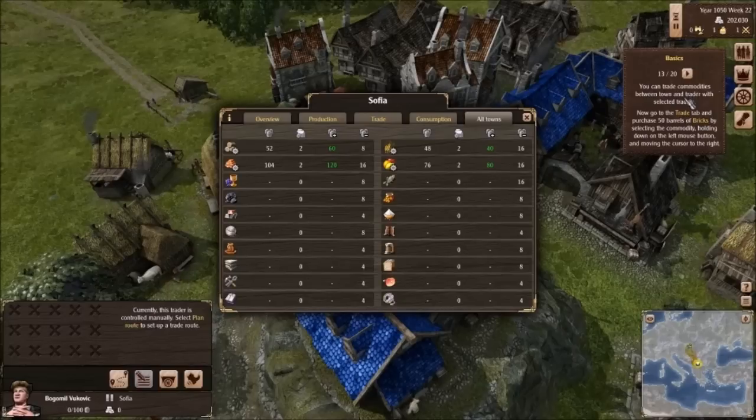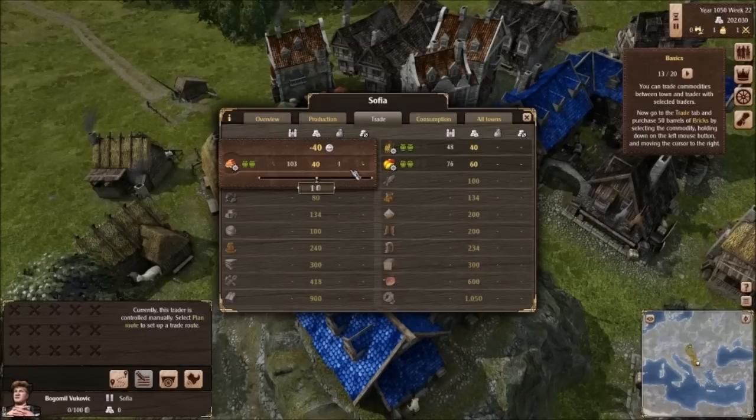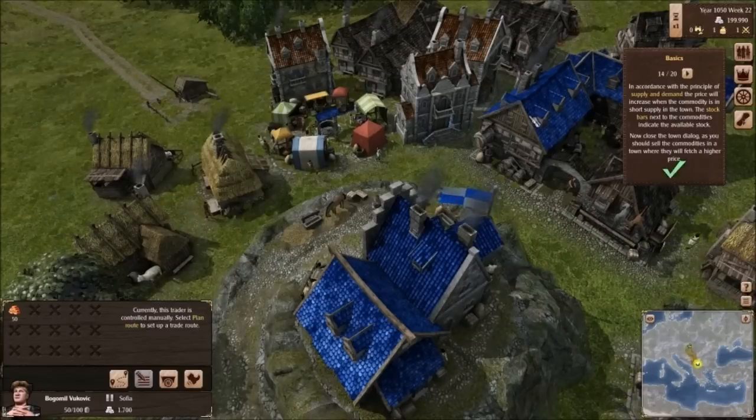You can trade commodities between the town and trader with selected traders. Now go to the trade tab and purchase 50 barrels of bricks — up to 50. Alright, that cost me 2,000. In accordance with the principle of supply and demand, the price will increase when the commodity is in short supply in the town. The stock bars next to the commodities indicate the available stock. Now close the town dialogue, as you should sell the commodities in a town where they will fetch a high price. Buy low, sell high — got that.